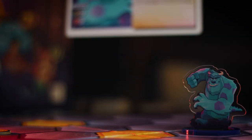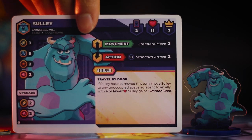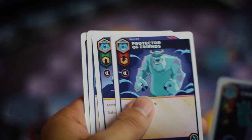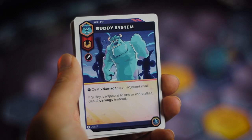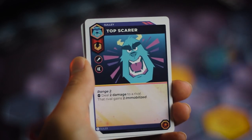We've also got Sully, who is very, very strong and in this particular set has the most health in the game, but also gives the most victory points when defeated. One cool thing Sully can do is travel by door — if he doesn't move on his turn, he can jump to an unoccupied space adjacent to an ally with four or fewer hearts, hopefully to protect them from being defeated.